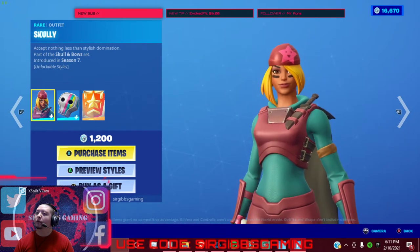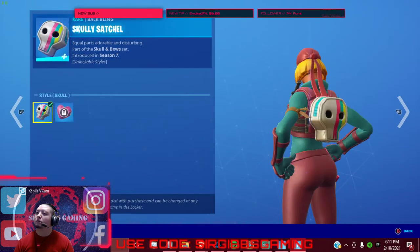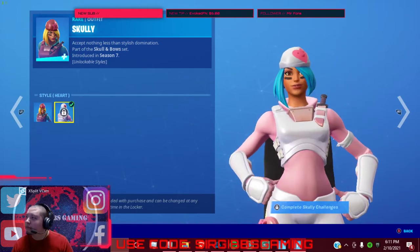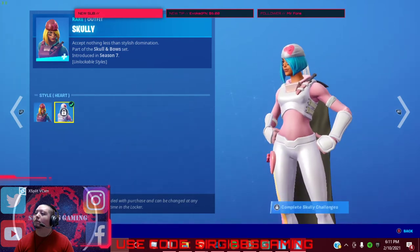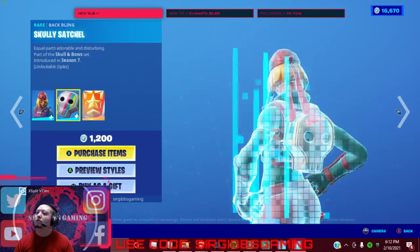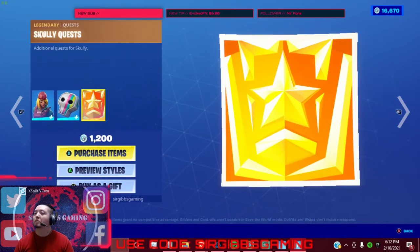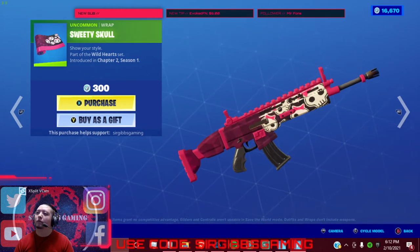We got Scully in the item shop for 1,200 V-Bucks. Scully has this look — I don't remember it looking like that, but I guess that's what it looks like. We got a little Holy Heart, Scully Heart. We got a Sweet Skull wrap for 300 V-Bucks.